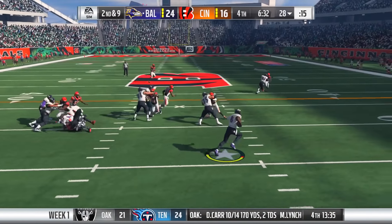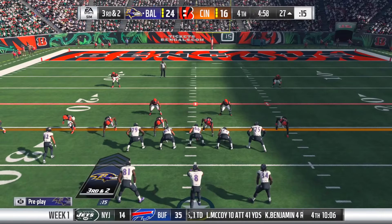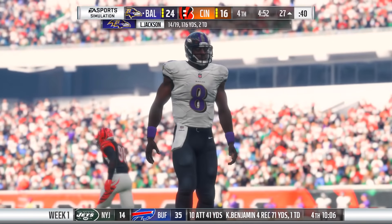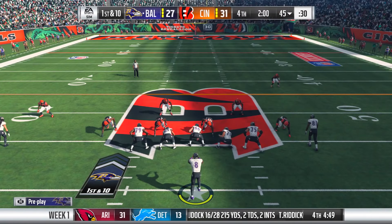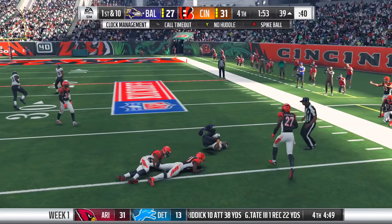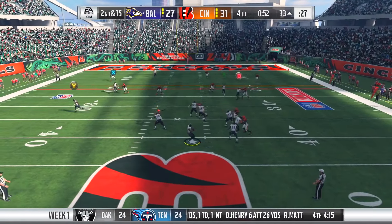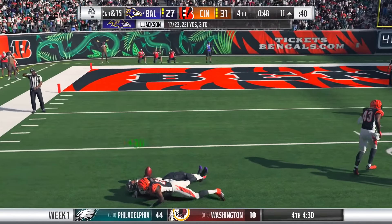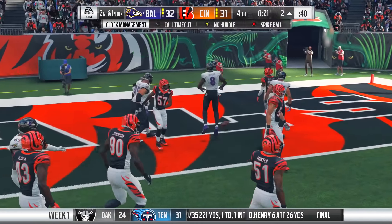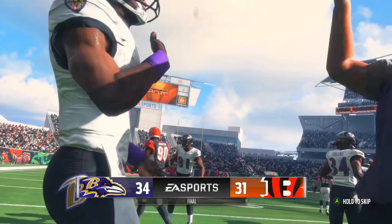24 to 16, the Bengals are doing their thing and coming back. Lamar with the spin move - a big time run, 10 rushes for 122 yards and a touchdown so far. He takes off again - no, he's throwing and a receiver drops it, but that was huge for us. There goes Willie Sneed juking, moving and grooving - we gotta score. Ball thrown deep, Moore is having himself a huge day. 23 seconds left, Lamar Jackson finds his way into the end zone - that has to be game, and it is! 34 to 31 is the final score.